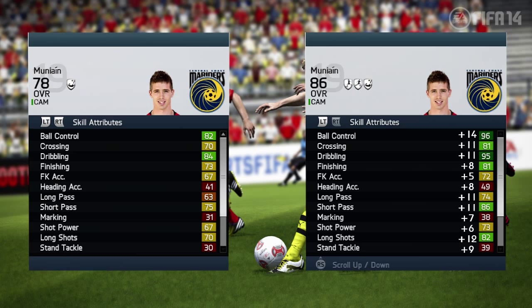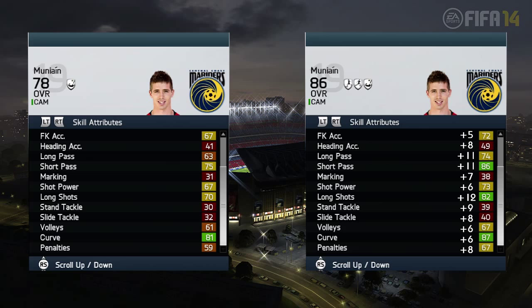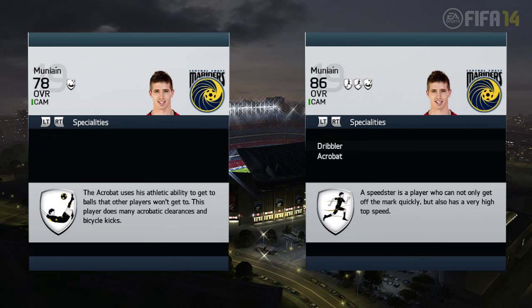In the mental attributes, he does not change too much, but in the skill attributes, you can see that he improves a lot with ball control and his shots. One thing I really noticed about him was his shot — it was really amazing. He could take one from anywhere on the pitch with his left or right foot. His left foot felt like at least a 4 star.